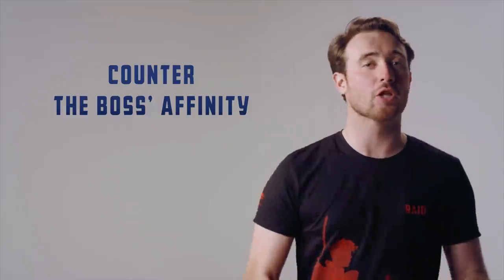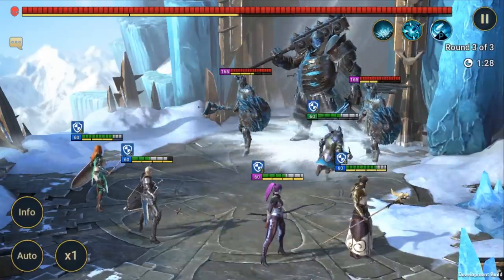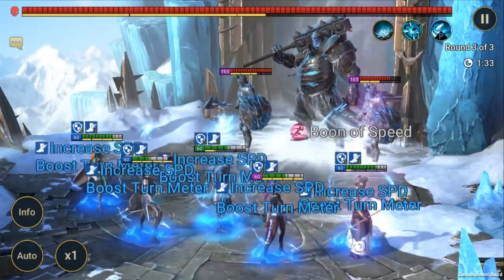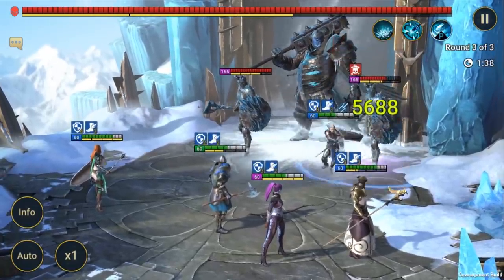So while you can pretty much just smash your way through them early on, you may want to build a strong counter-affinity team to farm Stage 15 efficiently. This doesn't mean you need to build specific teams to counter the affinity on each and every level of the dungeon, but you should think long-term and build up a solid team designed to beat the highest stage, which will let you beat the dungeon with much higher-quality artifacts and give your team an edge in landing strong hits and applying debuffs.